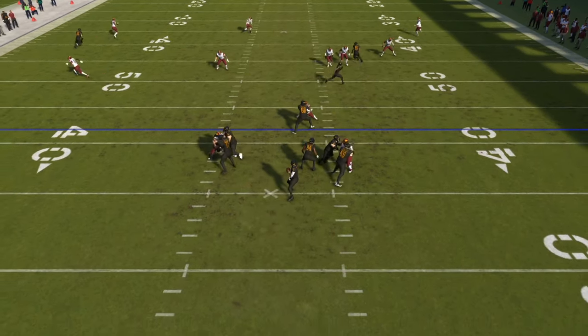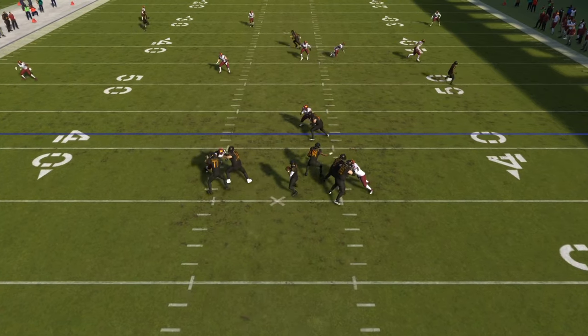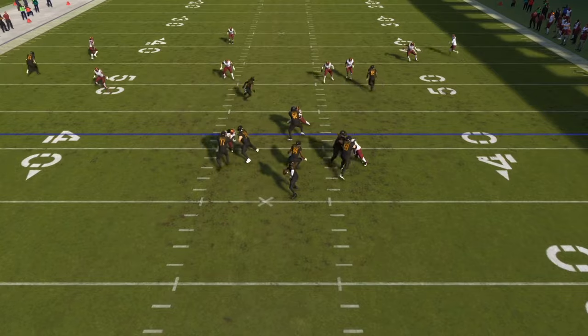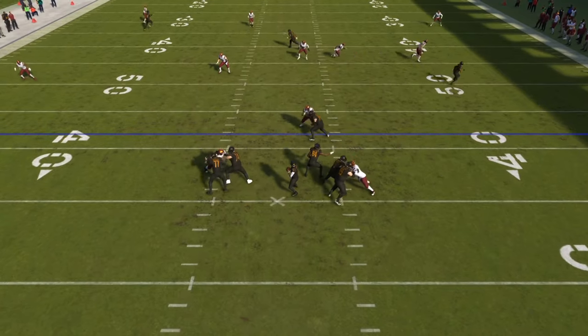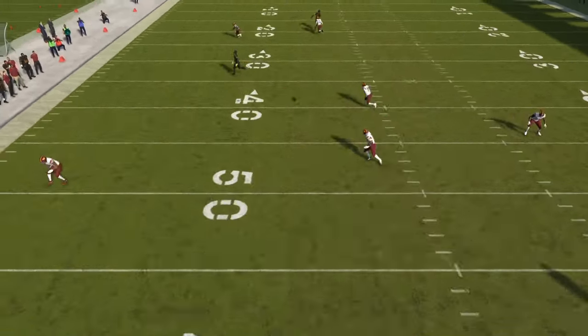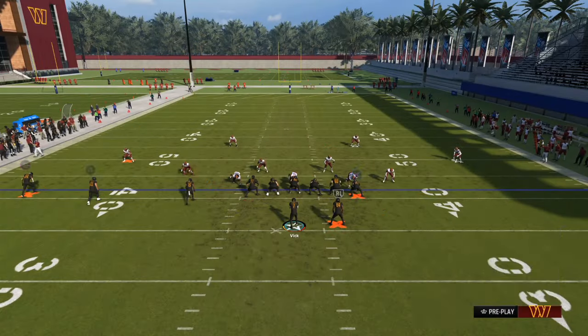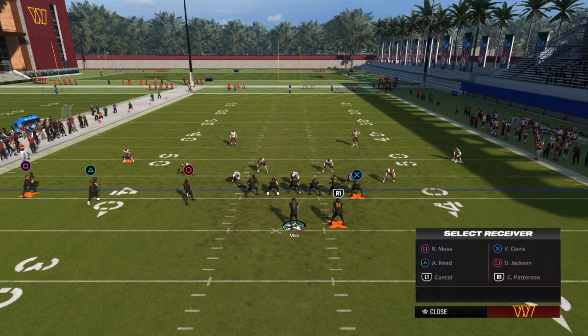I'm looking down the field — I have my underneath route, a flat to the sideline, and then my deep routes. I'm staying behind that running back because they have to get past the running back in order to get to me.